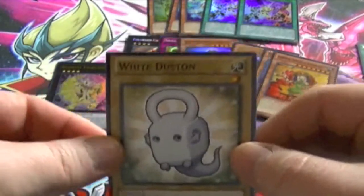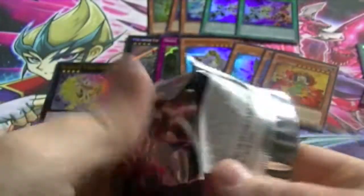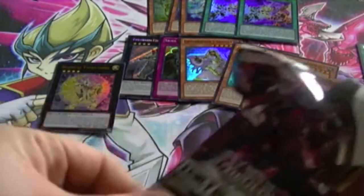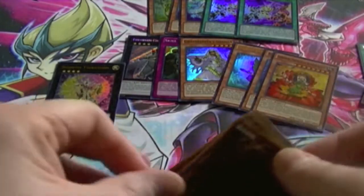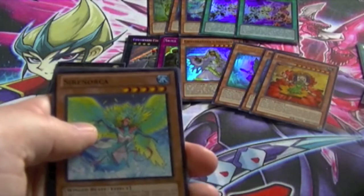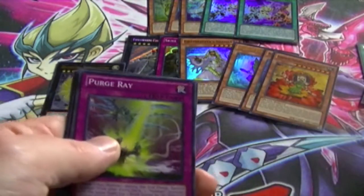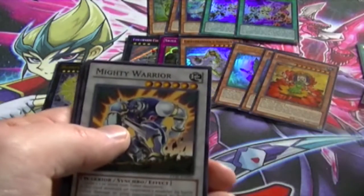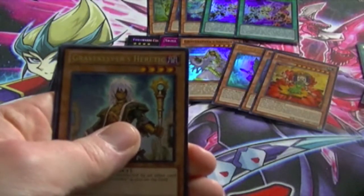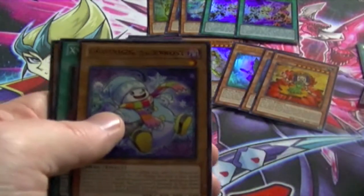Not so short printed as everybody thought it was. For our last and final pack of Legacy of the Valiant, hopefully we can end on a Hollow — preferably Ultimate 101, but if not, I can't complain. We've got Exiton Knight and Martial Leaf. Gravekeeper's Heretic as our rare, and the Jack Frost.